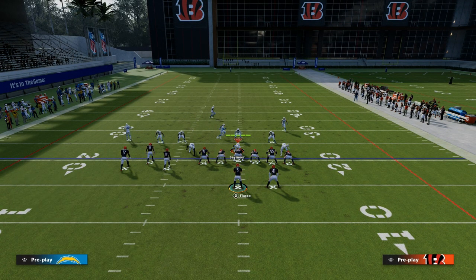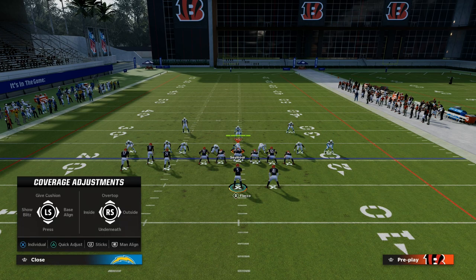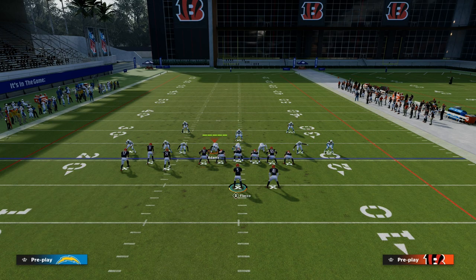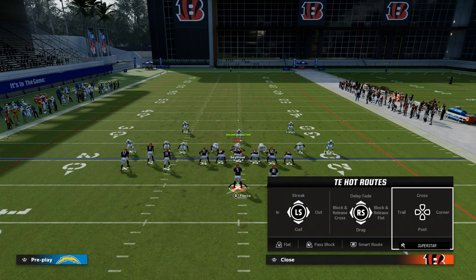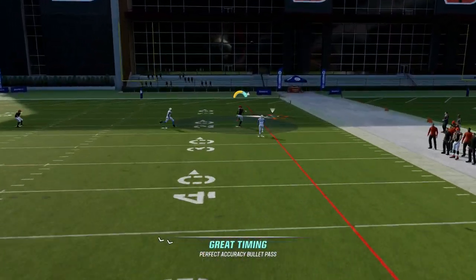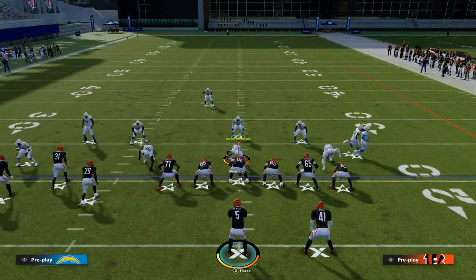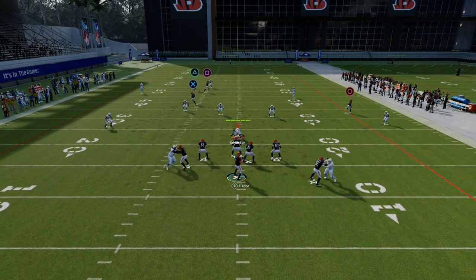For the zone portion, we'll start with cover three out of wide. Against a basic cover three — maybe a double flat — you want to freeform up and over that outside third. What will happen, especially if they press their cover three, is the slant route will hold the third for just a second. You see how that slant route makes them pause? Then you freeform it up and if they don't have a KO, it's wide open.